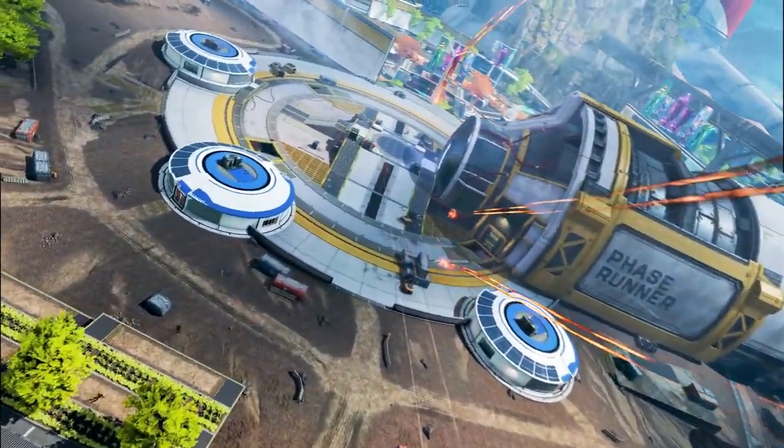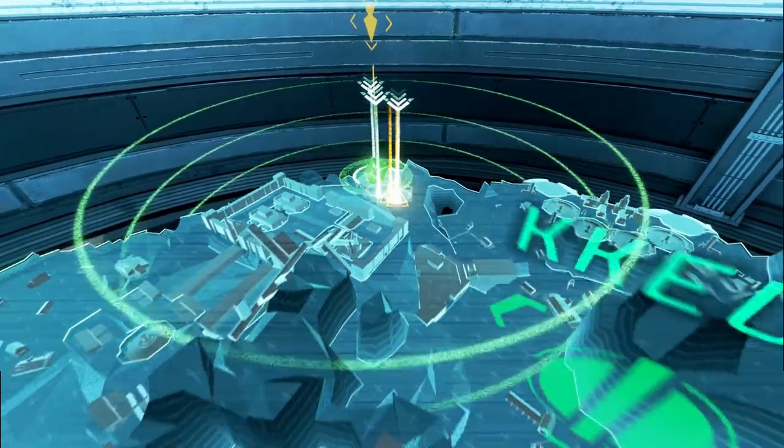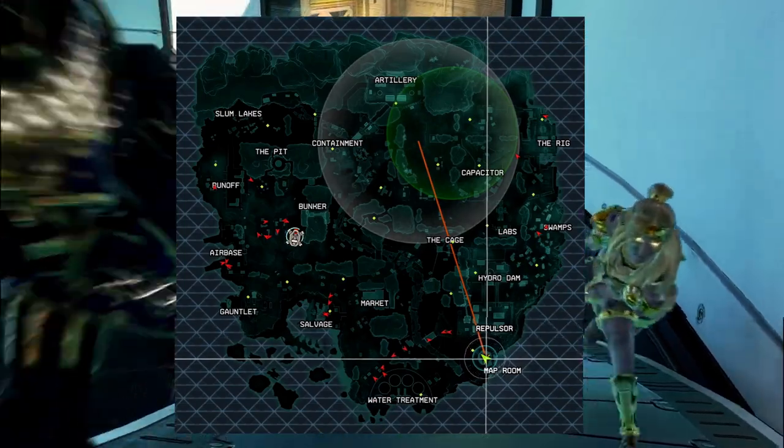A new control class with all the defensive legends — such as Watson, Caustic, Catalyst, and Rampart — will now have the ability to scan beacons. The recon class can no longer scan beacons but will have the ability to get a crypto map room scan.